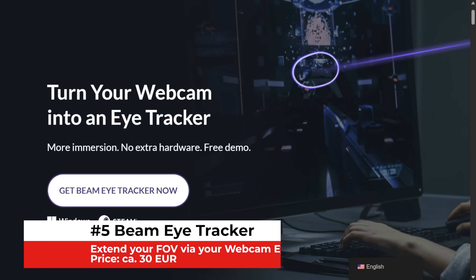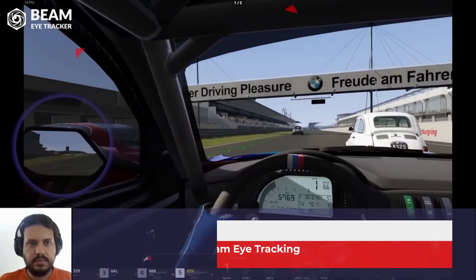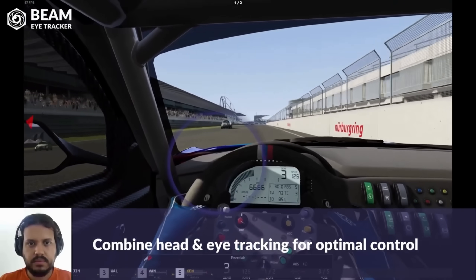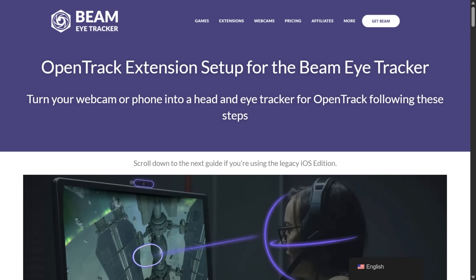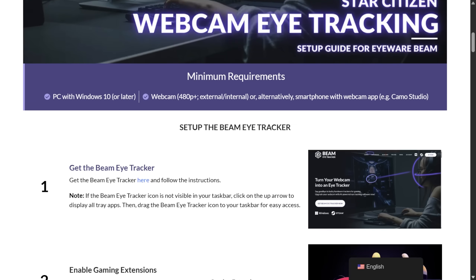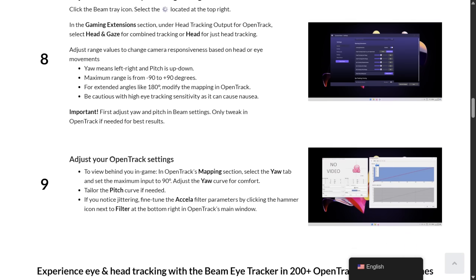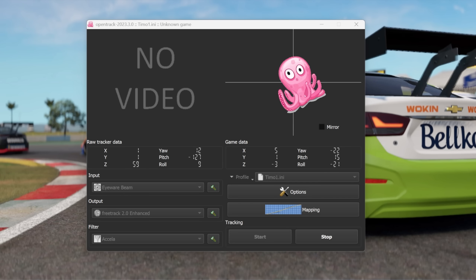Beam EyeTracker is a Steam app that promises accurate AI-supported tracking of the eyes and head for less than 30 euros. For me, as an immersion junkie who finds VR too sweaty and fiddly and other eye trackers too expensive and hardware-intensive, this seems to be just the thing. Beam EyeTracker only requires a webcam for tracking and the open-source freeware OpenTrack for communicating with the games.